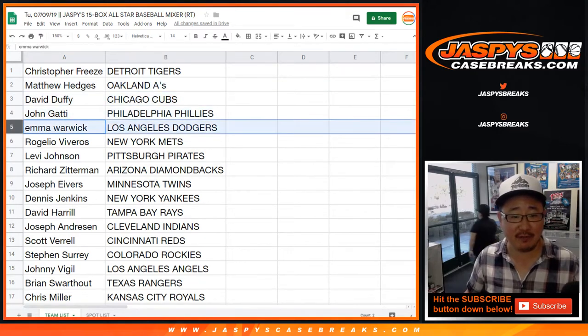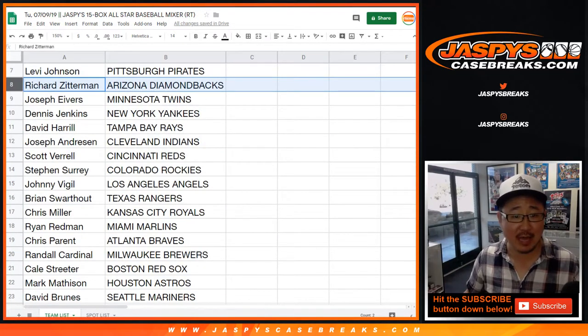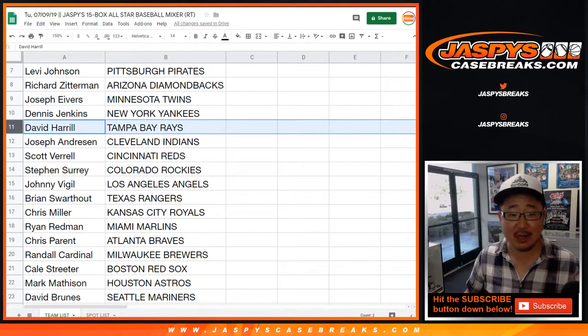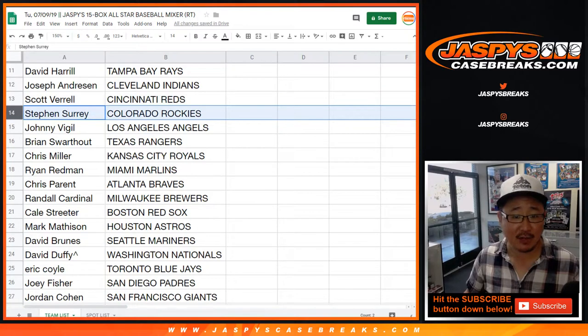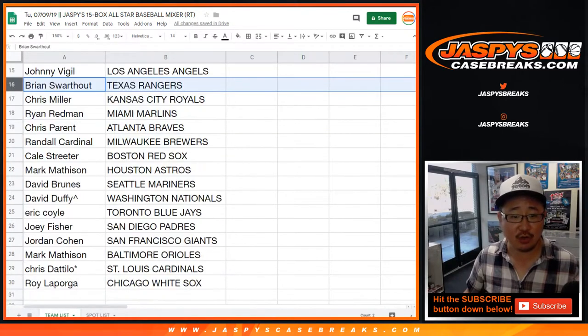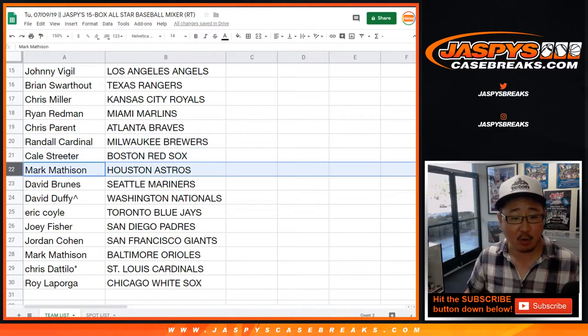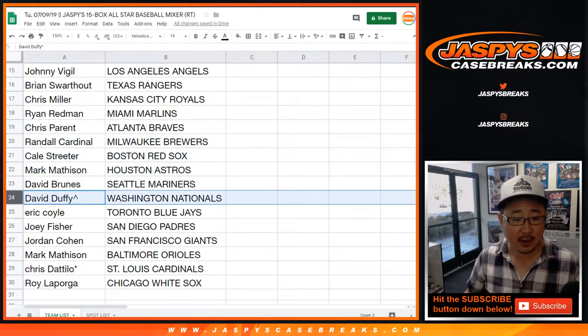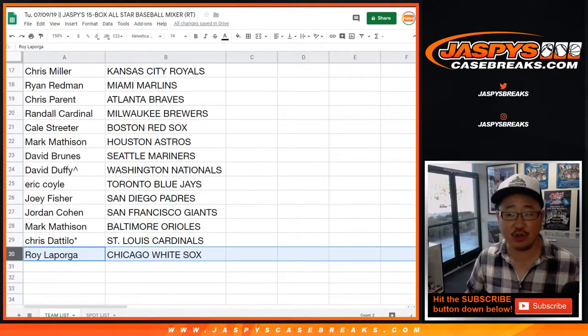David Duffy with the Cubs. John with the Phillies. Emma with the Dodgers. Rogelio with the Mets. Levi with the Pirates. Richard Zee with the Diamondbacks. Joe Ivers with the Twins. Dennis Jenkins with the Yankees. Big Boys 007 with the Rays. Joseph with the Indians. Scott with the Reds. Steven Surrey with the Rockies. Johnny V with the Angels. Brian with the Rangers. Chris with the Royals. Ryan with the Marlins. Chris with the Braves. Randall with the Brewers. Kale, you got the Red Sox. Mark with the Astros. David Bruins with the Mariners. David Duffy with the Nationals. Eric Coyle with the Blue Jays. Joey Fisher with the Padres. Giants for Jordan Cohen. Mark Mattson, you got the O's. Chris with the Cardinals. And Roy with the Chicago White Sox.